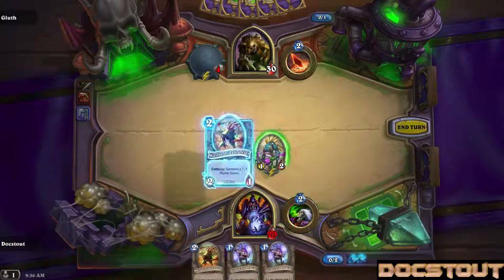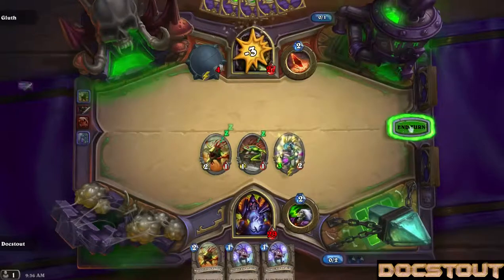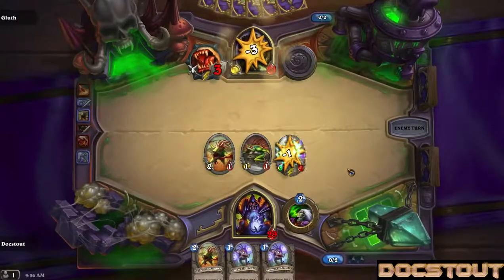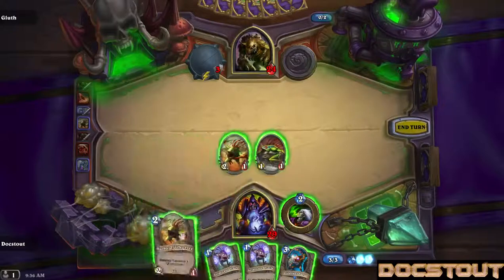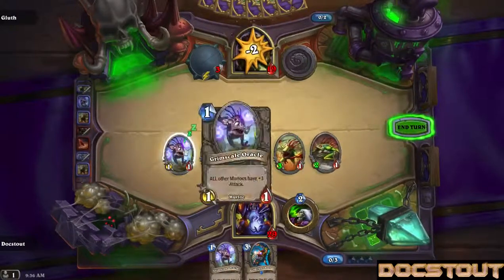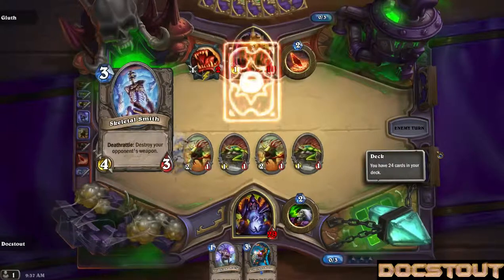Are we going to have another series of perfect top decks like yesterday? Let's see if he wants to race me. Good use of two mana there, sport. Got an Infernal to five. Played the Grimscale Oracle to give all of my Murlocs a plus one attack — should be able to do that again. That's not going to help him.